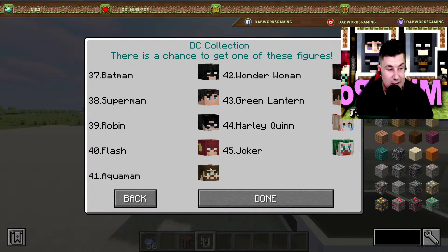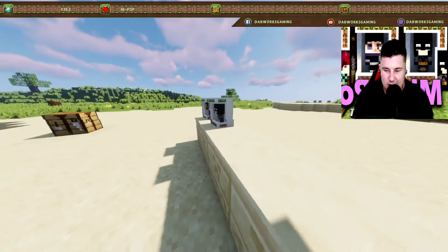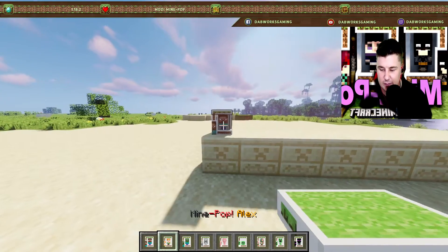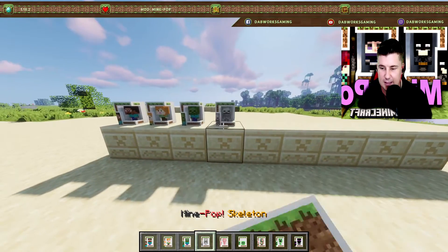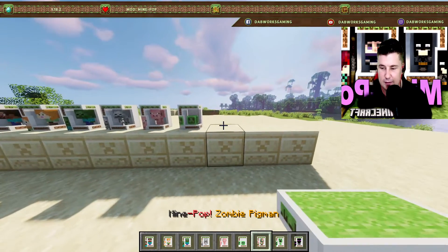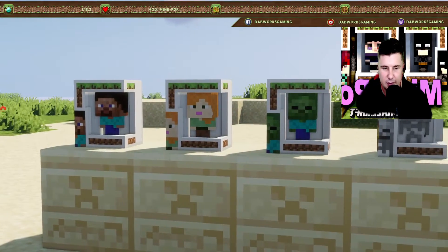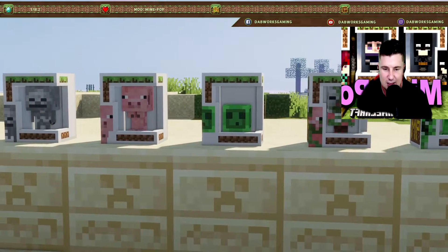That's so cool! Let me try DC - boom, Batman, nice! Now I'm going to put them all out and show you guys what you can get from each collection. First, here's the Minecraft collection: we have Steve, Alex, zombie, skeleton, pig, slime, zombie pigman, creeper, and enderman. Look at all of them together - the pig's feet are just adorable.